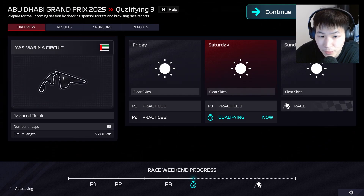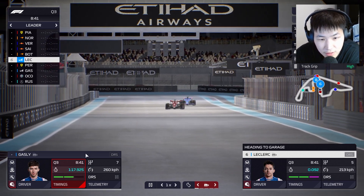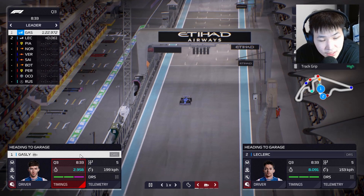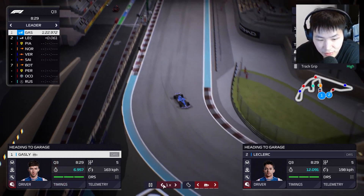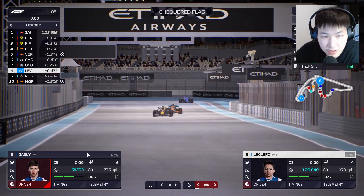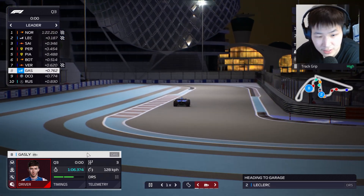The lap is somewhat compromised in Q3 on the used tire run, so it's going to be slower already. 1:23.0 — not too bad actually. Gasly had a cleaner lap, going 61 thousandths faster. Now let's put fresh tires on and really push for the final lap of the qualifying session. Leclerc on brand new soft tires — checkered flag is flown as he crosses the line to get P2, just about a tenth or two tenths behind Norris.